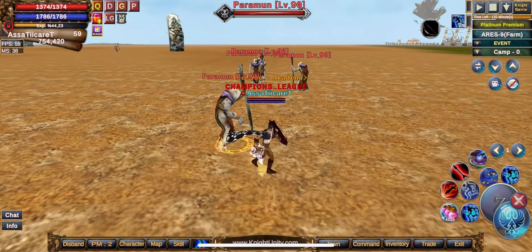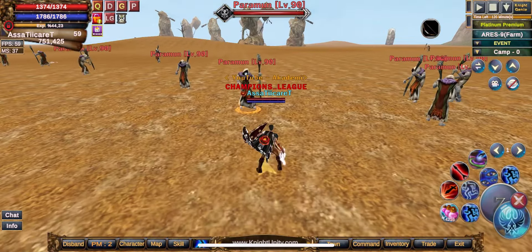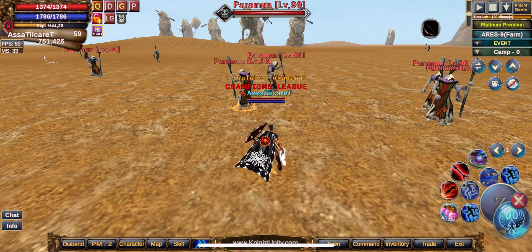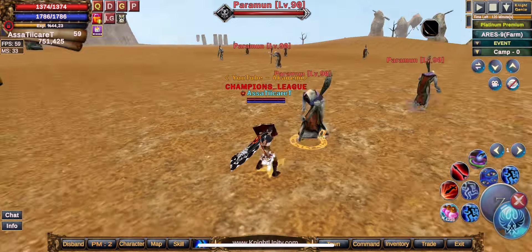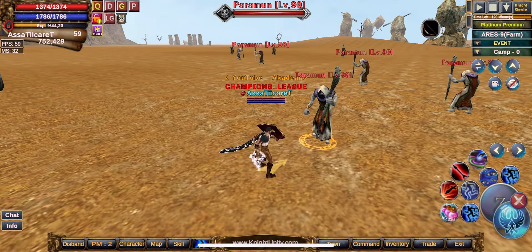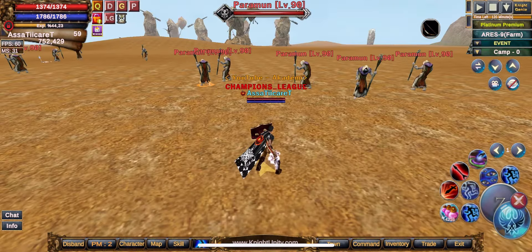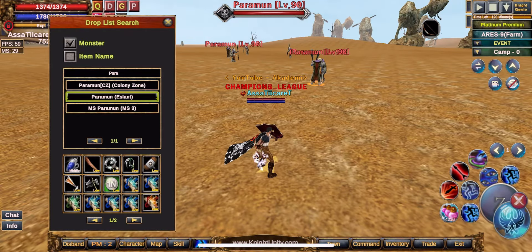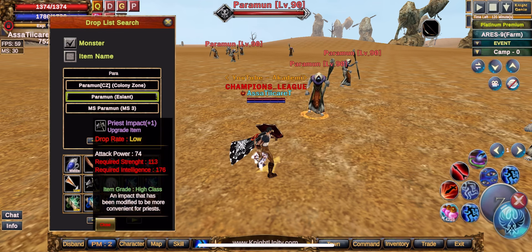Now we're at Paramun. Paramun is the best slot in the Apo family. It has high XP and very good drops. The most efficient setup is two asas and one battle press at level 70+. If you're not level 70+, I recommend three asas and one battle press. Do not run two battle presses and two asas. For maximum efficiency, place two asas at level 70+ with one battle press — this way you rotate very quickly.